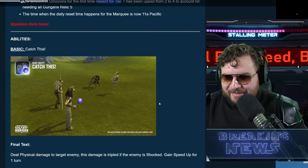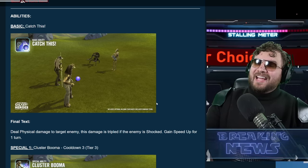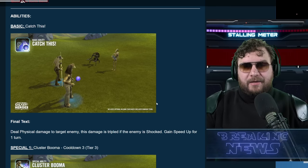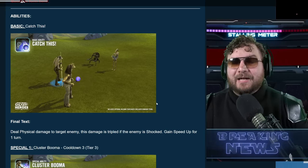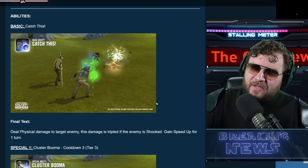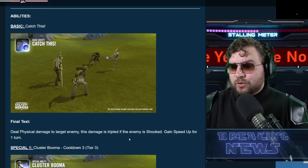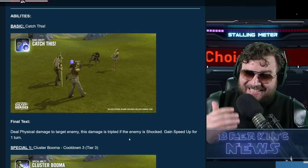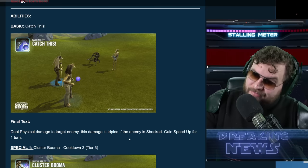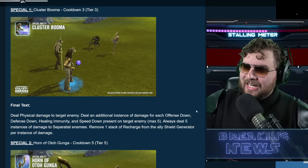Let's get down to business. The basic ability deals physical damage to the target enemy, and this damage is tripled if the enemy is shocked. You then gain Speed Up for one turn. Captain Tarples has shock capabilities, so this is going to be a debuff-heavy team. There are a lot of debuffs on this team already, so that triple damage is great. Getting Speed Up is also nice — more turns the better, because we have special abilities that benefit from that.